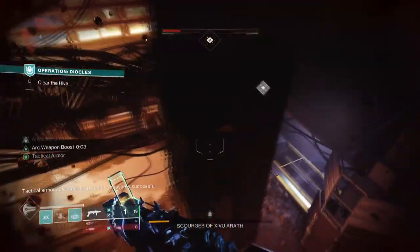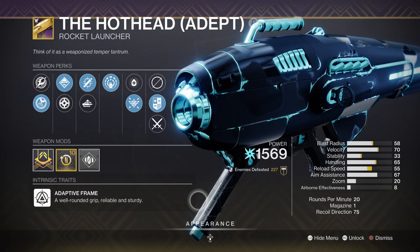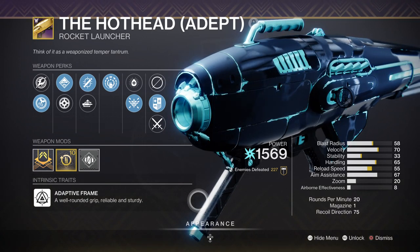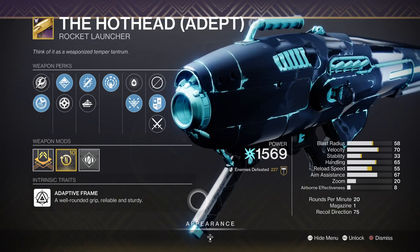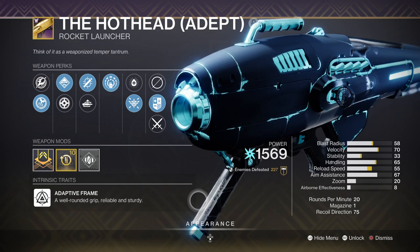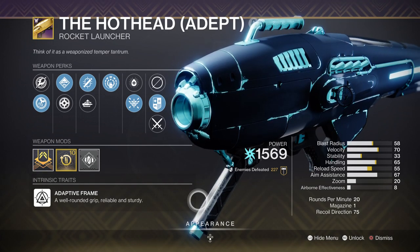Reinforcing this, we can add Hot Head with Tracking Module and Explosive Light to make the setup even more lethal against bosses and mini-bosses alike, since creating Orbs of Power will be pretty easy. Thunderlord is another great weapon to use if your exotic slot is free and you really want to make full use of the build.